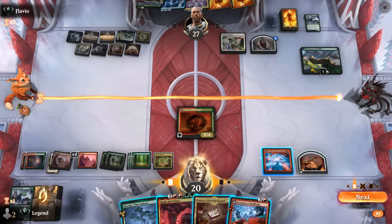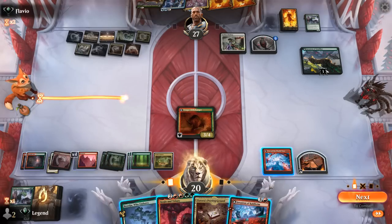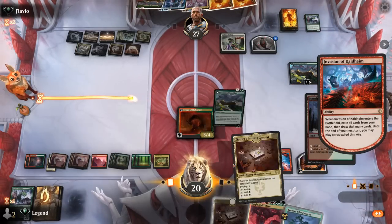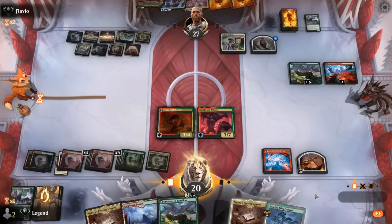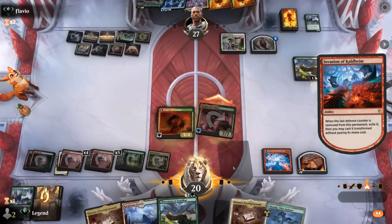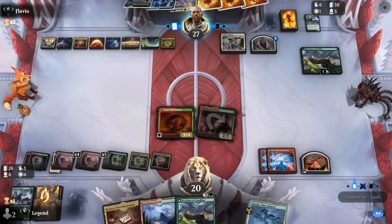If we play Invasion of Kaldheim, we could try to transform it right away by attacking with Kogla, unless the opponent has another Leyline Binding. It does mean we wouldn't get a chance to discard the lands currently in hand, but we go for it. We pick up a few more lands and attack with hasty Kogla targeting Invasion of Kaldheim. We play a tapland, so now if we discard a land we get to exile two cards with Pyre — though we need to be careful not to run out of cards.